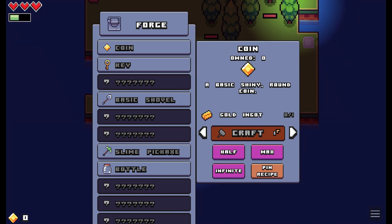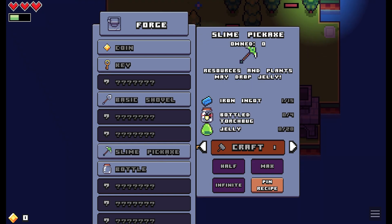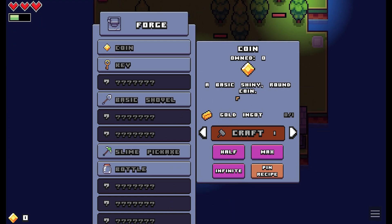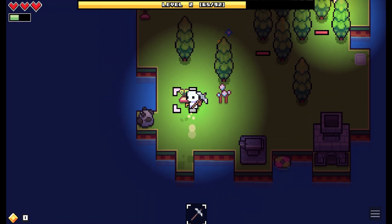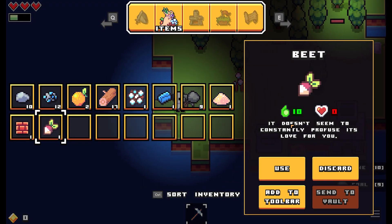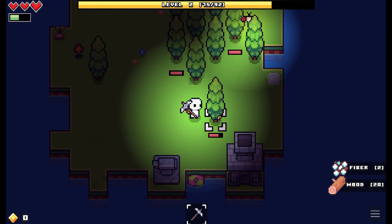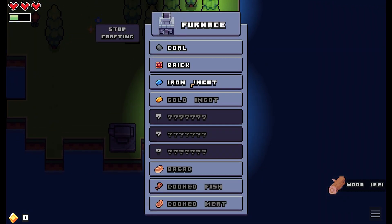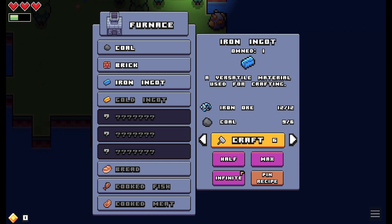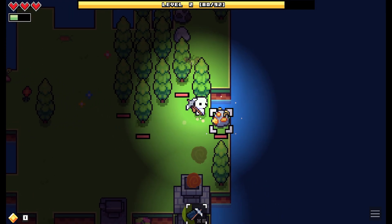Okay, now gold ingots — I can make keys, a basic shovel, slime pickaxe, bottle. Wow, there's all kinds of stuff. Not what I thought was going to be there. Can we eat the bee? There's only one way to find out — oh yeah, we can! I guess we'll get more of those. Oh wow, there's gold — cool!